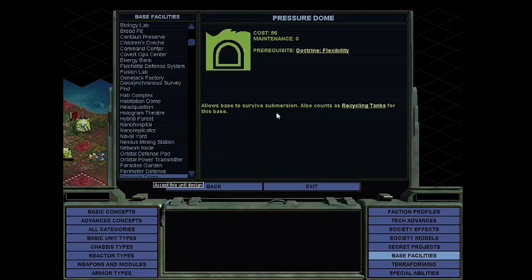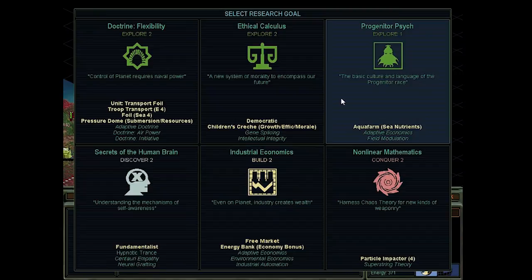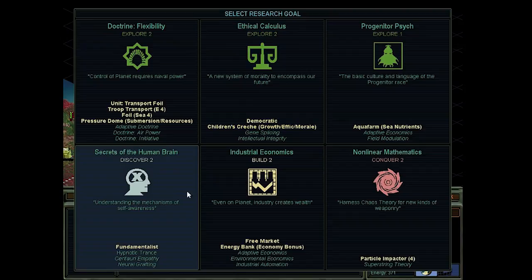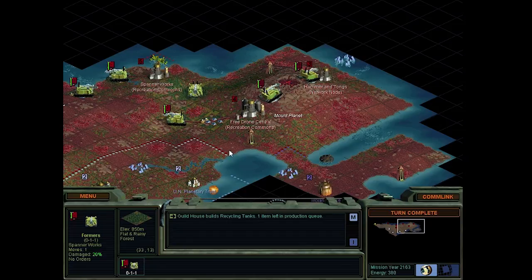Doctrine flexibility allows a base to survive submersion, and also counts as recycling tanks for that base. We can also unlock an actual naval unit, which is what we need against the pirates. The pirates are actually a faction that starts with a home base at sea - I think that's the only one that starts not on land. If I do another game after this, I might actually play as the pirates. But we'll see - let's not get ahead of ourselves just yet. Production complete - that's a lot of farmers.